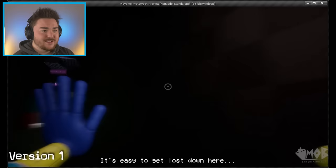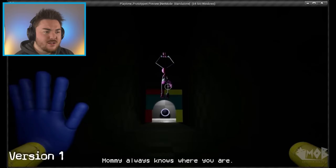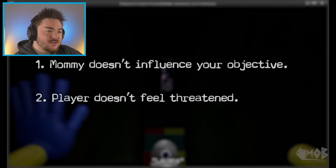In the alternate version, Mommy says things like 'Mommy wants to take you somewhere special' and 'Some have lost their way and never found it again, but Mommy won't let that happen to you — Mommy always knows where you are.' It's very creepy, but it's way different. In this version of the scene, there were a few key elements missing from a storytelling standpoint: Mommy's introduction didn't influence your current objective, and the player had no reason to feel threatened by Mommy Longlegs because she had no prior buildup. So they addressed these issues in version two.